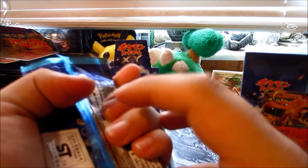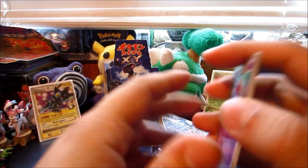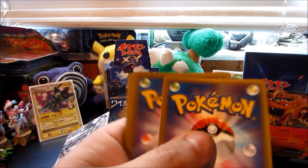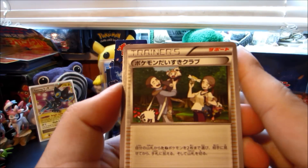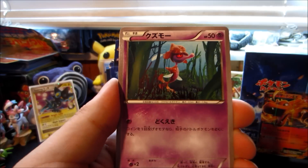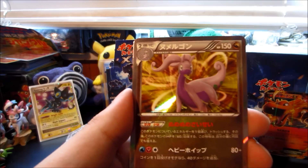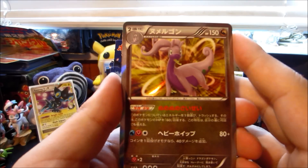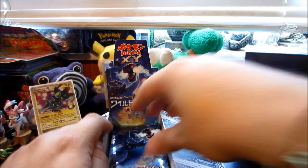I do have a lot of Rising Fist booster boxes coming in — about three — as well as some of those Hawlucha EX boxes to open up, so I'm excited for those. I'm definitely excited for Rising Fist when it comes out in August in English. But there's a Pokémon Fan Club, a Scrafty, a Spritzee, a Luxio, and a Goodra hollow. Back-to-back hollows! Goodra is a cool Pokémon — I like how it's a different concept than most other dragons.